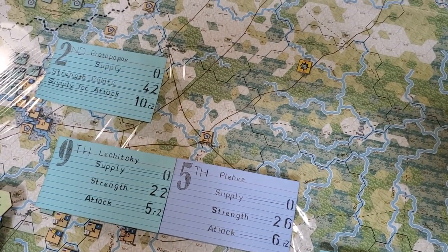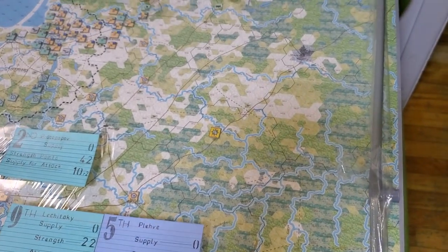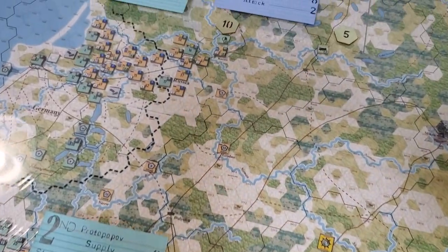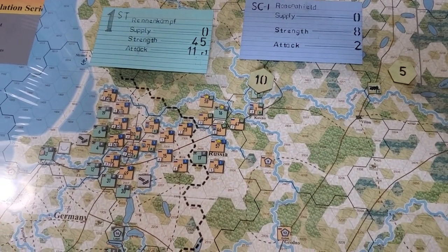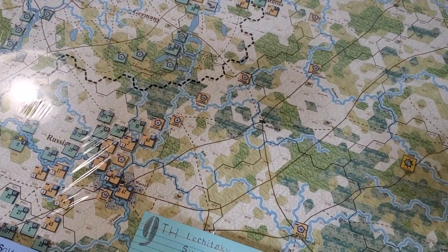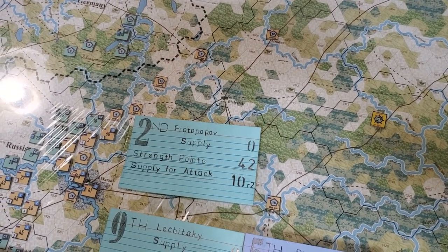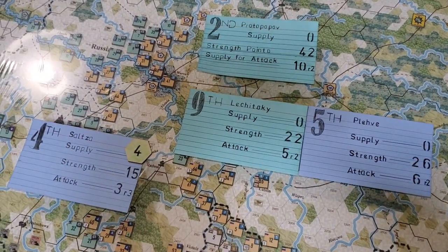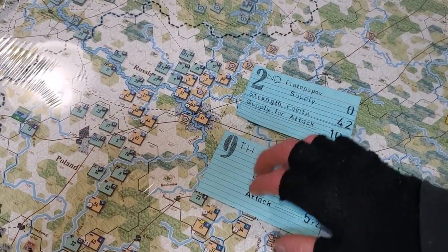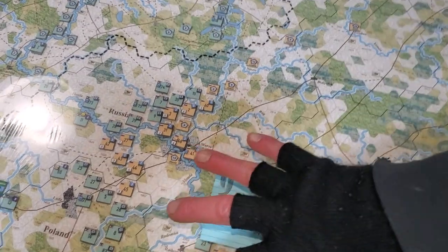I've got way more strength points than supply points, and this is it for the month — essentially 24 supply points to divide up. The Second Army Warsaw front is primarily defensive minded, and there are an awful lot of strength points sitting there for a defensive posture. I'm starting to think maybe I'll coordinate Saltsa's Fourth Army with the Second Army and figure out a way to link up their strength points.